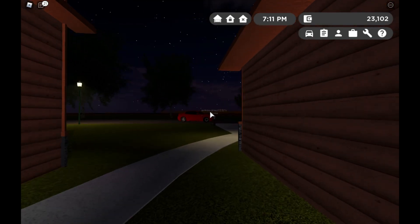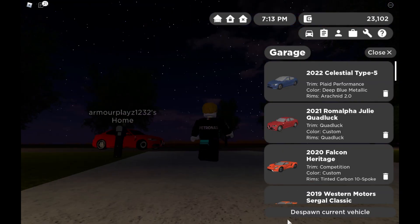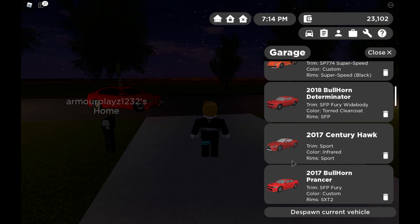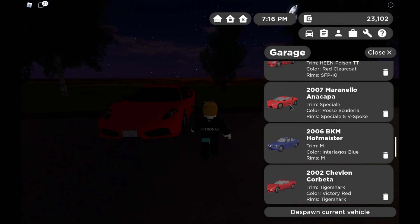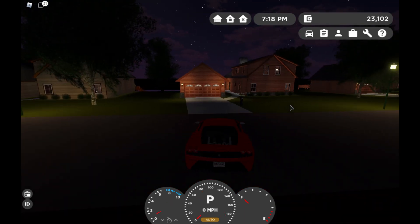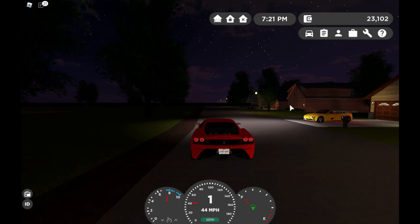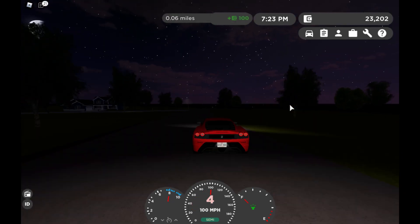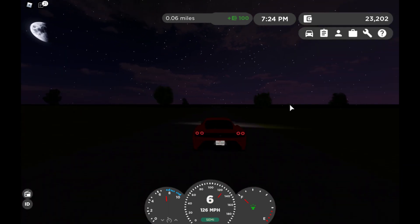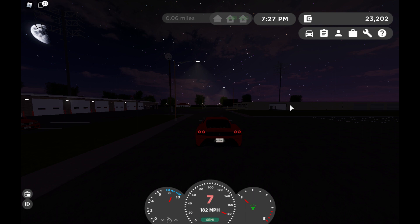So yeah, those are the houses. Now I think they revamped the Super Witch, so I'm gonna drive my Ferrari over. By the way, I am definitely gonna get a Speedtail — in dark blue, I'm not getting it in any other color. I love this car, this is so cool.